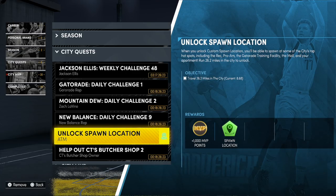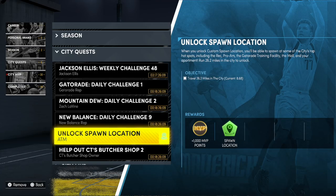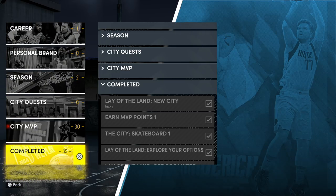As you can see here with the Spawn Location challenge, I have to travel 26.2 miles in the city and my current is 8.68. Just to let you know, I can't get this mileage with a skateboard, scooter, or bike — I have to run everywhere. So that is going to take me quite a while.